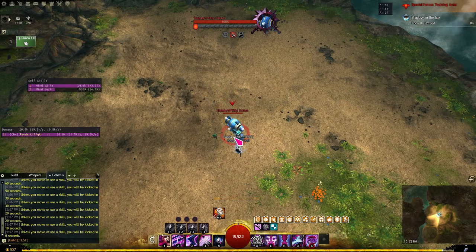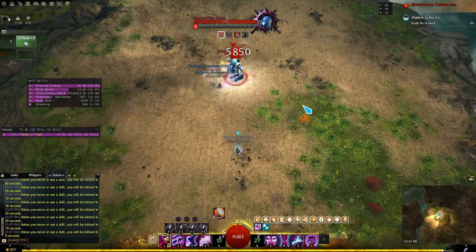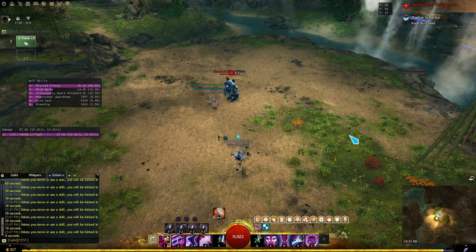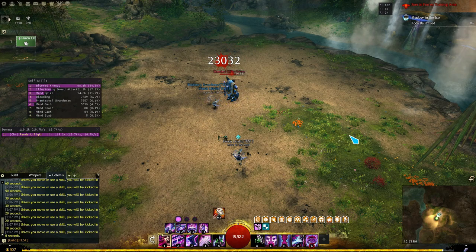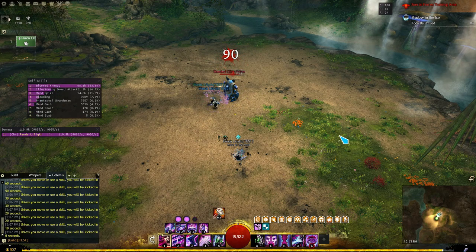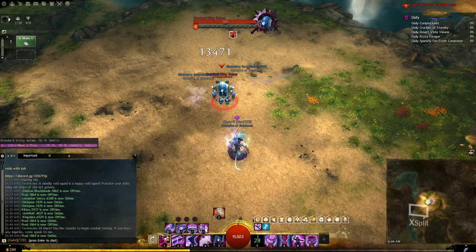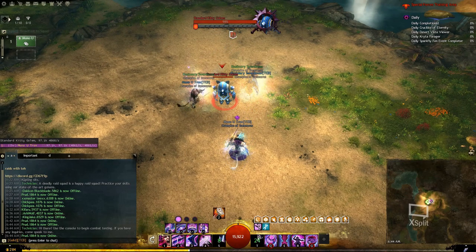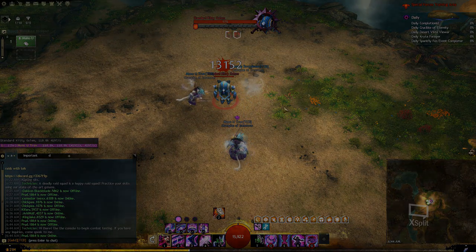There is a bug related to this trait that has been known for quite some time. The bug occurs whenever a phantasm fails to complete its full attack sequence for no apparent reason. For example, in the kill sequence phantasmal swordsman → signal weather → phantasmal swordsman, you would spawn two phantasms from each cast and each would resummon itself upon death for a total of four phantasms. If the bug occurs, one becomes a clone before or during its attack, effectively giving you three phantasms instead of the expected four.